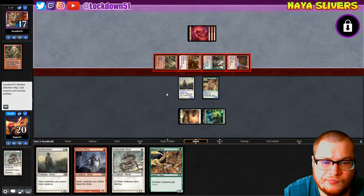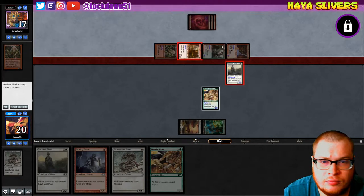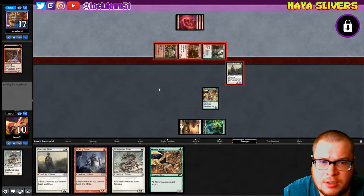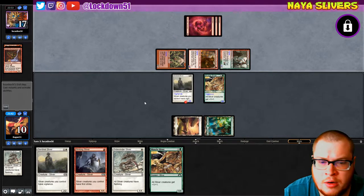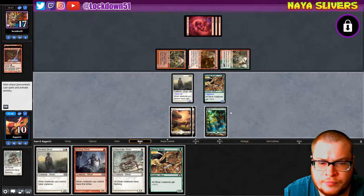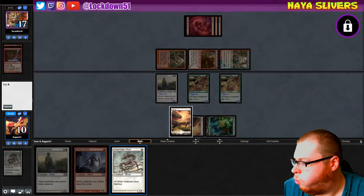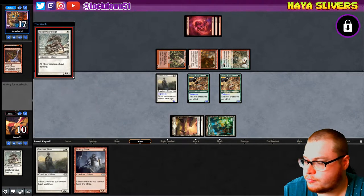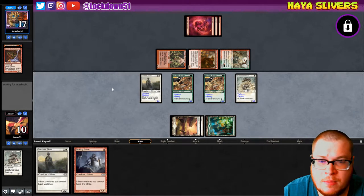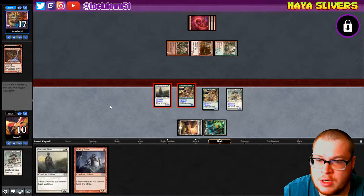Swinging out. I'll just block here — they got two cards in hand so I'll take a good chunk. We'll get rid of their Bushwhacker. Sorry, I have a little cough. Well, Sentinel's coming in quite handy in this matchup, giving us some defense and being able to attack in still is really nice.